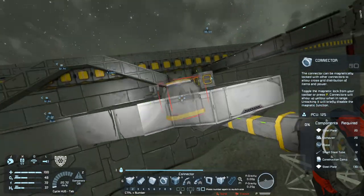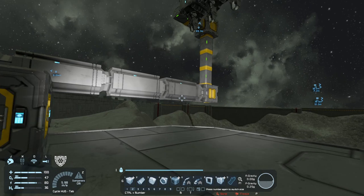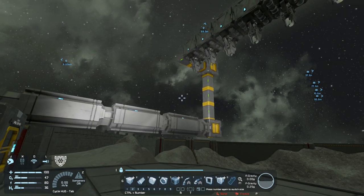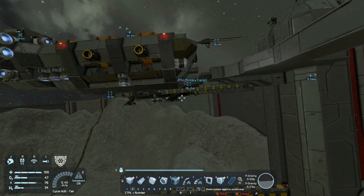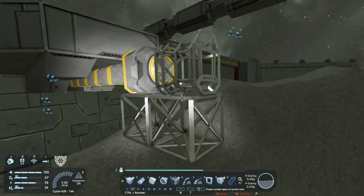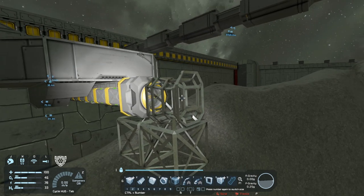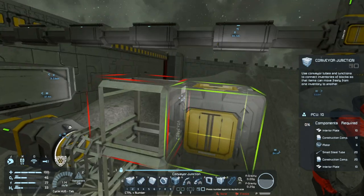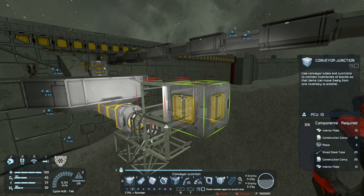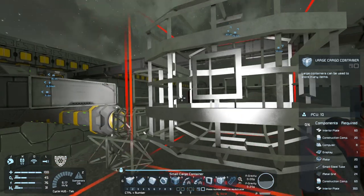I'm going to put the lasers on maximum extension just so that we have an idea of where the limit is for our build. Our connector's here, and this can't go further down than these blocks — we're not going further down than here. We are going to change what they look like after we've got this thing welded and functional so it's got a reactor in. What we need to do is set up the cargo container, which is going to be placed here.